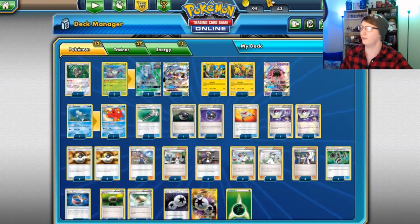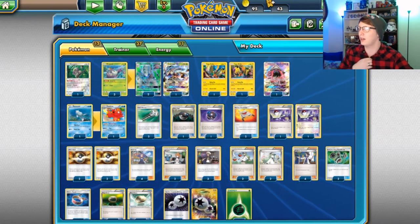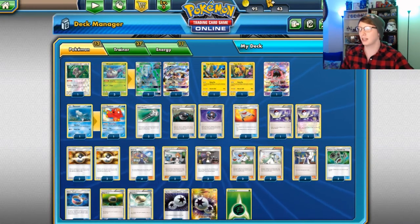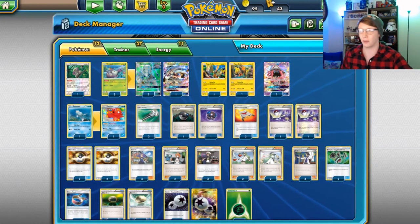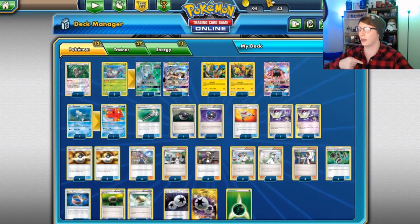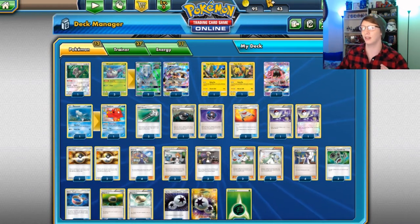Just for coming up to bat — that's essentially what we're going to work towards here. We're running two Field Blowers just to get rid of anything like Fighting Fury Belts. Two Heavy Balls because Golisopod GX does have a retreat cost of three, so we can use Rescue Stretcher to get one of them back. I'm running a Switch in this deck as a little mod.